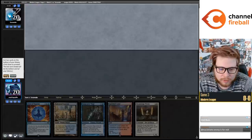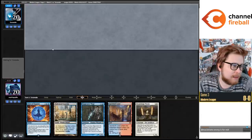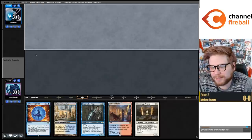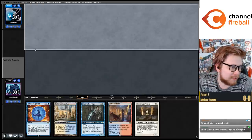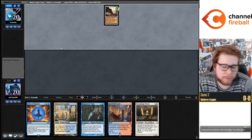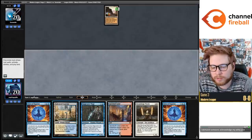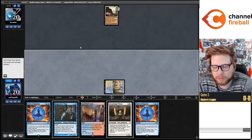I played a league of this deck off-stream last night and it felt pretty good. I played against Hammer Time, a Cascade deck, two Ragavan/Darcy decks, and I lost to Mill - even though I feel like Sprite is pretty good against Mill too. Historically Stoneforge Mystic decks struggle against the Mill matchup.